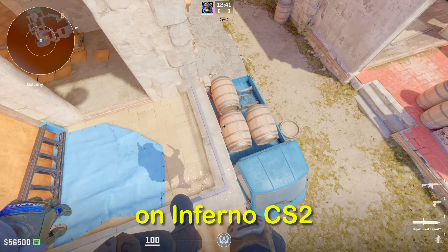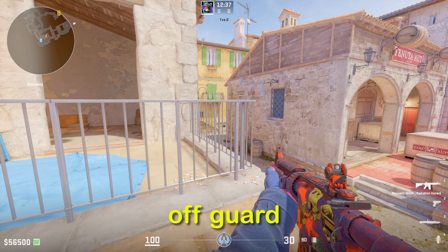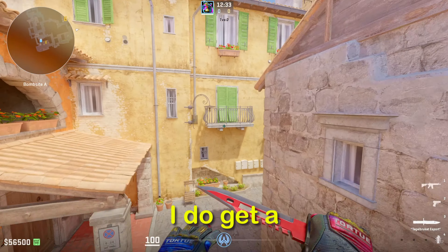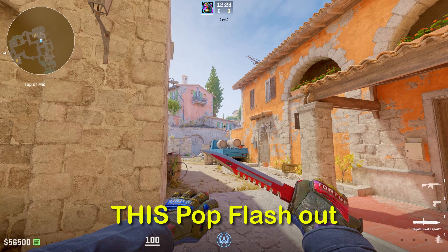One of my favorite positions to play on Inferno CS2 is on top of Balcony. I love holding this angle and catching any enemies off guard pushing me truckside. It also works super well for any enemies pushing you in apps. But sometimes I get a bit overwhelmed with Ts pushing me and need the perfect popflash to re-peak — that's when I pull this popflash out.